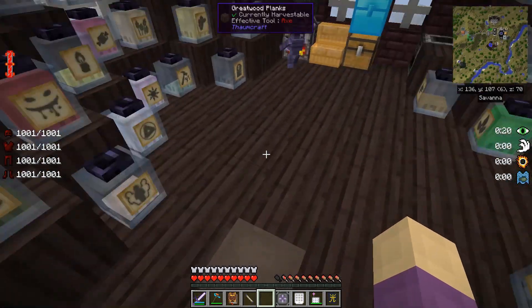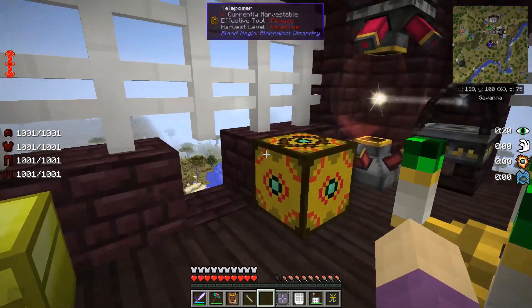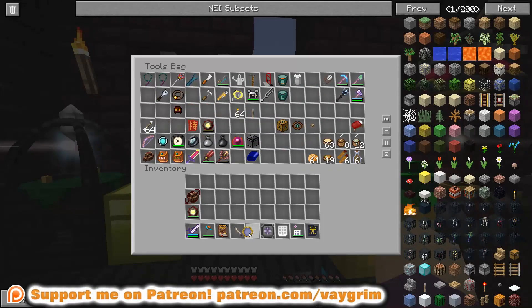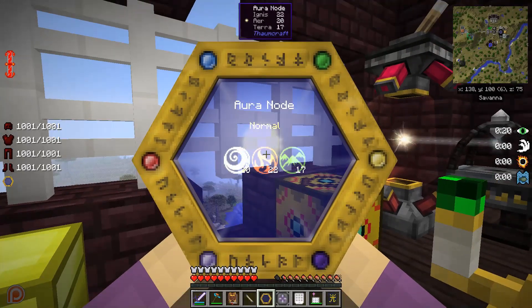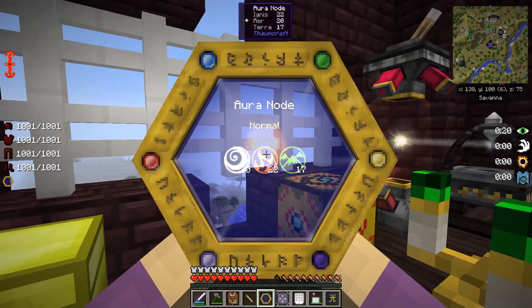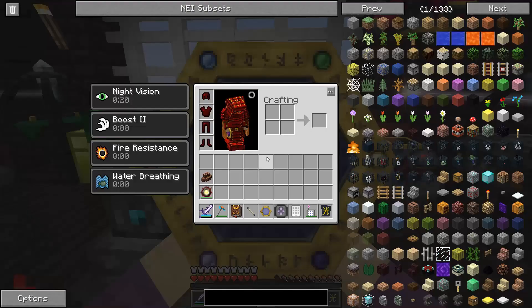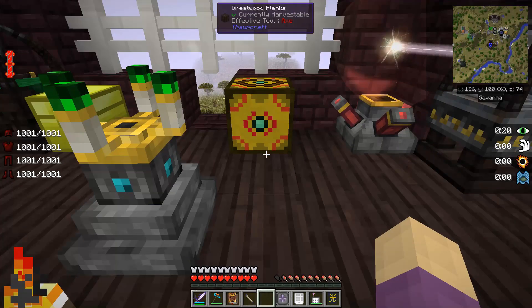This is definitely a great system. Now what I've started doing again is moving aura nodes. I have this one right here — it's not amazing but it definitely works. It's got what looks like 22 fire, 20 air, 17 terra. So what I'm going to start doing slowly but surely is start merging aura nodes again.